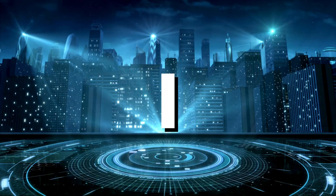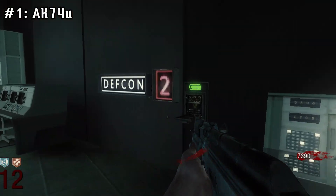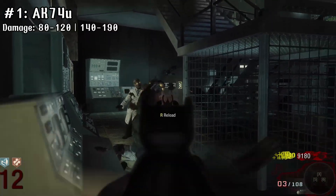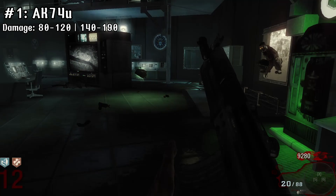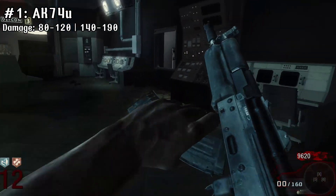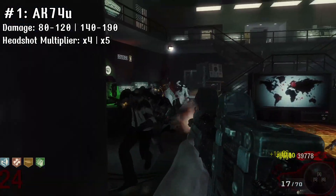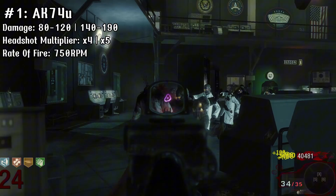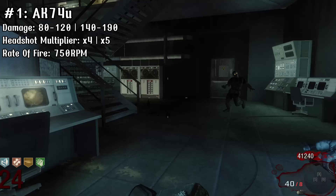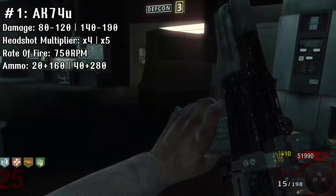Taking the number 1 spot is the AK-74U. I personally don't really pick this over the MP40 due to map location, but I'd be doing the AK-74U a disservice if I didn't say it's the most well-rounded SMG in BO1 zombies. It has a base damage of 80-120, and when upgraded 140-190 — slightly lower than the MP40 but not by a huge amount. It has a headshot multiplier of 4x, or 5x when upgraded. The fire rate is 750 rounds per minute for both versions, and the ammo accommodates for that fire rate, with 20 in the mag and 160 in reserve, or when upgraded 40 in the mag and 280 in reserve.